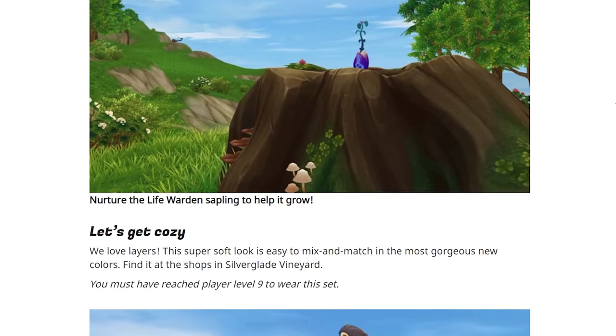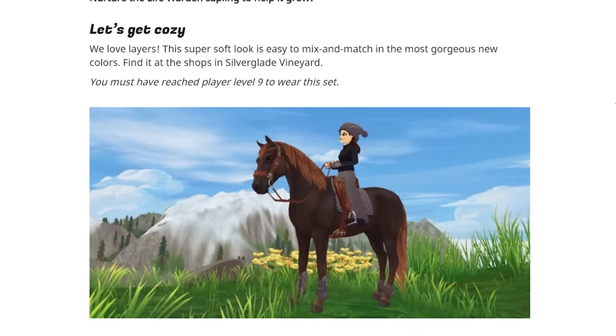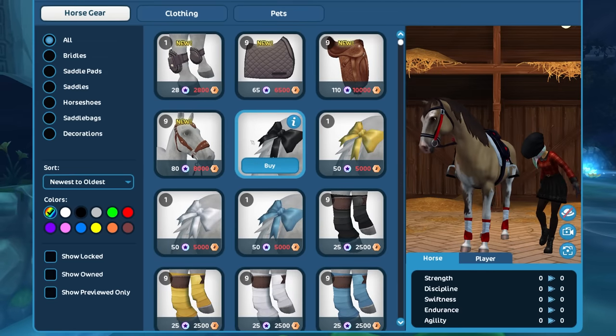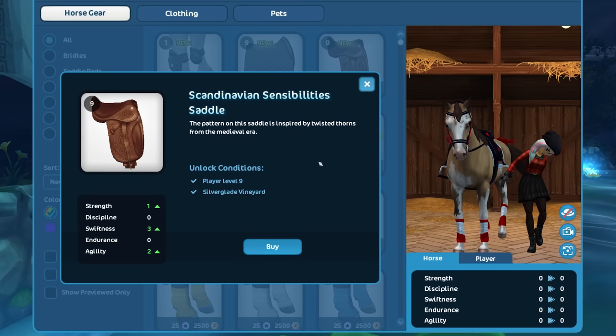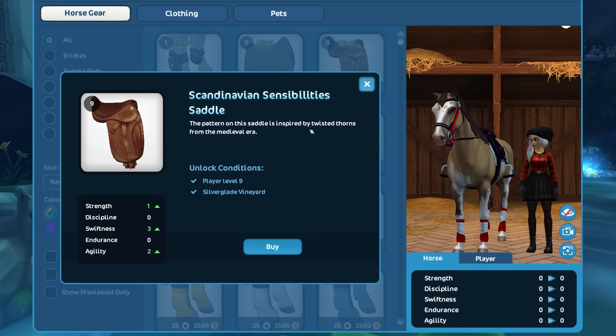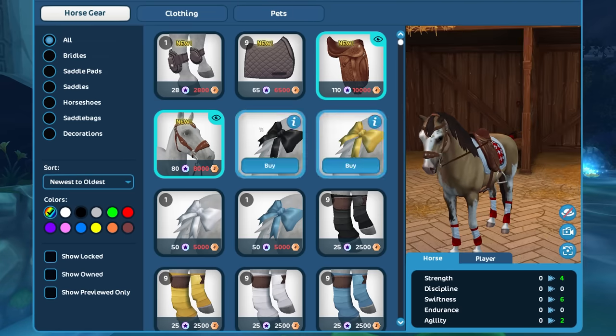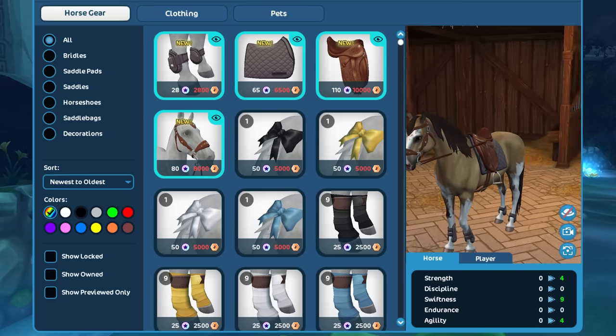Now that we've taken care of the sapling for the last time, let's get cozy. We love layers — this super soft look is easy to mix and match in gorgeous new colors. Find it at the shops at the Silverglade Vineyard. You must have reached player level nine to wear this set. There's also a new tack set — the Scandinavian Sensibilities saddle. The pattern is inspired by twisted thorns from the medieval era. There's a matching bridle too.